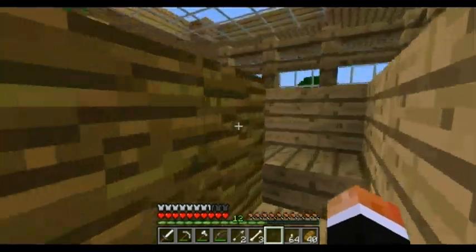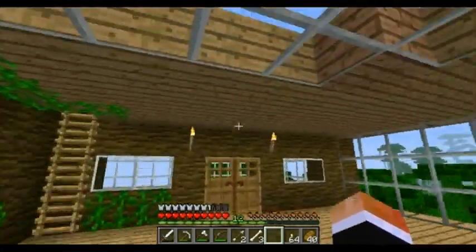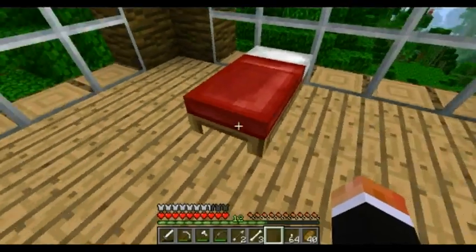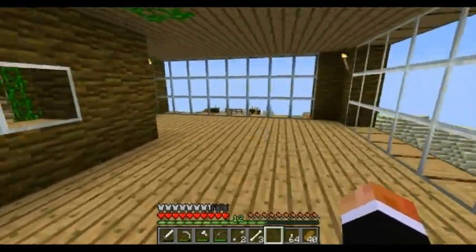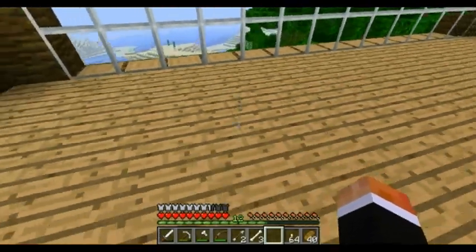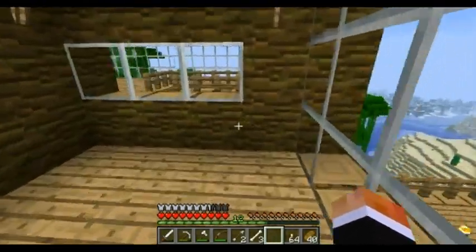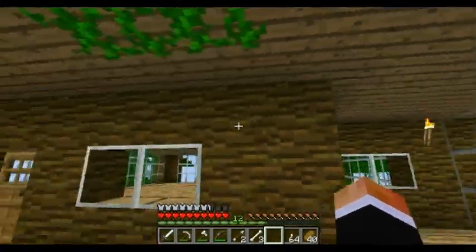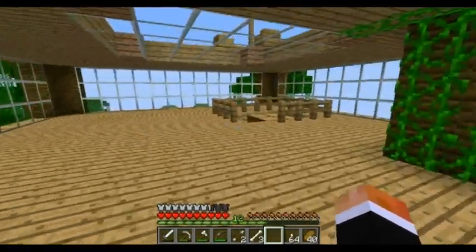And then up here we have my bedroom with a single bed. I actually got to make it a double here soon — add some little furnishings and stuff. I have a couple of ideas for some designs but I haven't had a chance to do any interior work yet other than make this room. So that's kind of the bedroom for now.